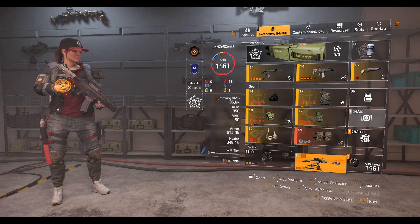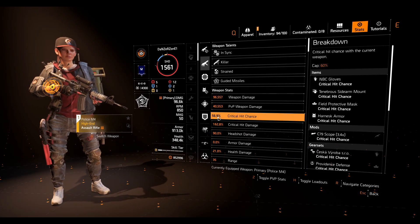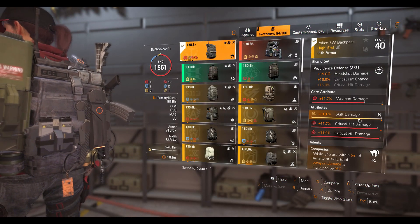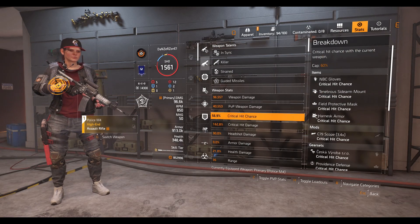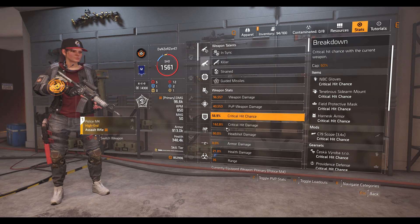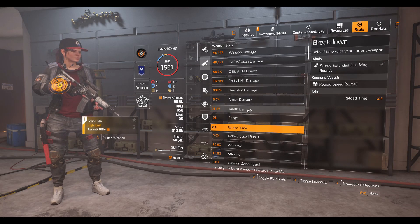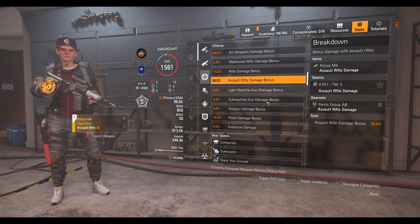My stats: 56.9% crit chance — basically 57%. If I changed the skill damage roll to crit chance I'd hit max crits, but I'm happy at 57% so I kept skill damage there. I also have 162.8% crit damage and 80.5% all weapon damage, with 38% assault rifle damage. That's where I'm sitting in terms of damage stats.